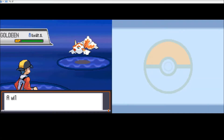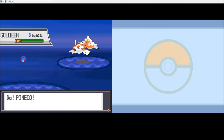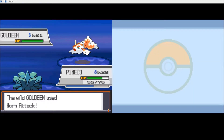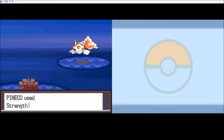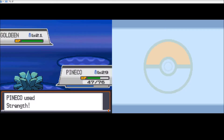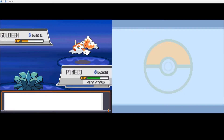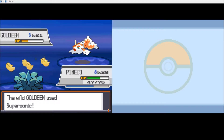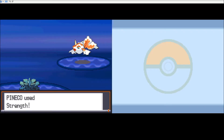Goldeen, oh twenty-one. That's a big difference. Five levels higher than the last one. That's surprising. Good, you didn't use Peck. So what am I weak to as Pineco? Fire and rock. What about Poison? Are Bug types weak versus Poison? You didn't hurt yourself. You're a champ.